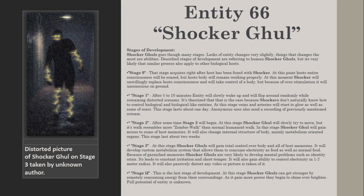Stage 1: After 5–10 minutes, the entity will slowly wake up and will flock around randomly while screaming distorted screams. It is theorized that this is the case because Shockers don't naturally know how to control biological or biological-like entities. At this stage, veins and arteries will start to glow, as well as some scars. This stage lasts about one day. An anonymous user also sent a recording of the previously mentioned screams.